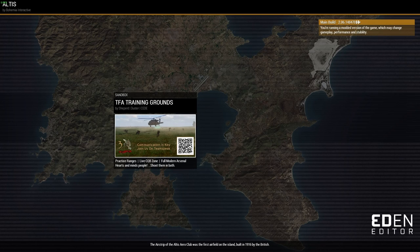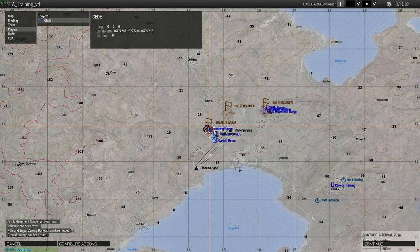Hi folks. What I'm going to be going through today is an introduction to parachuting. We usually use steerable parachutes, but a few of these points are also valid for non-steerable parachutes. This is mainly for people who don't have the ability to always jump into our training sessions on Thursdays and Sundays.